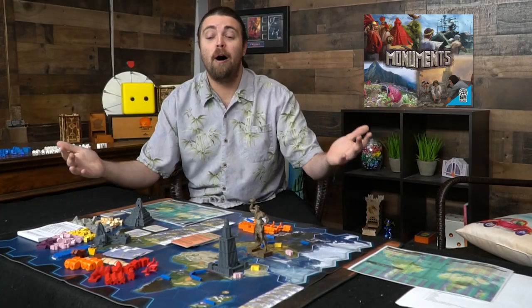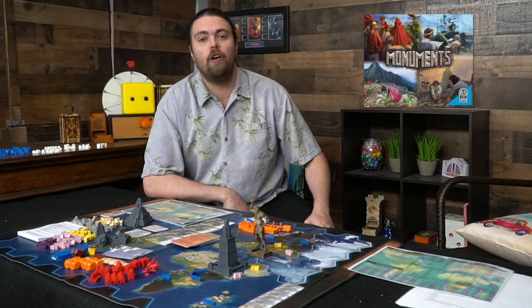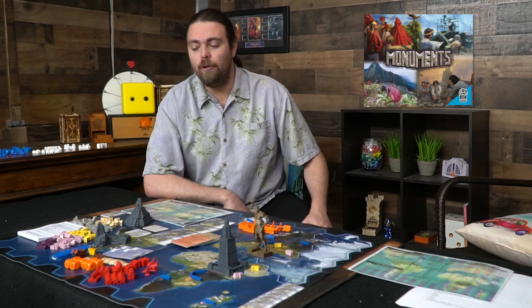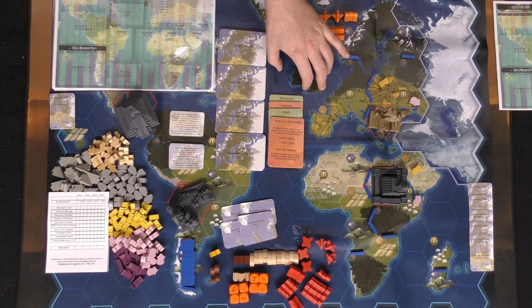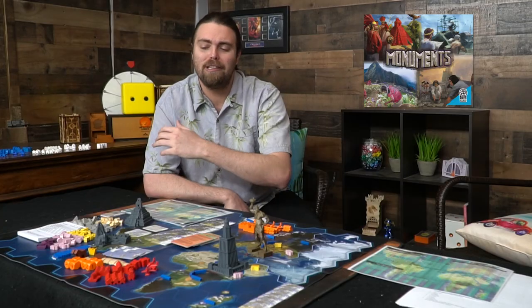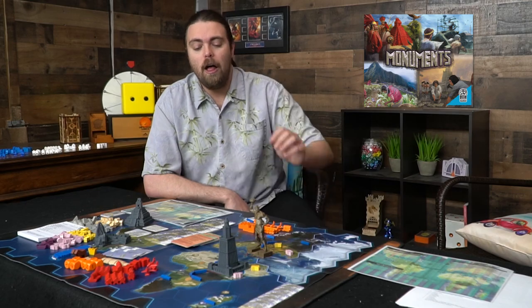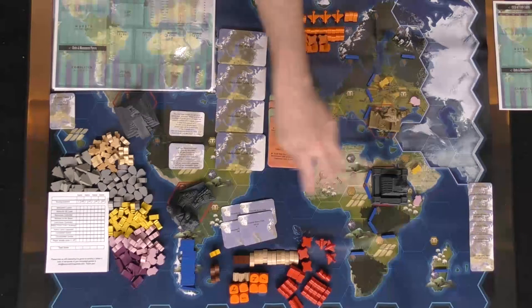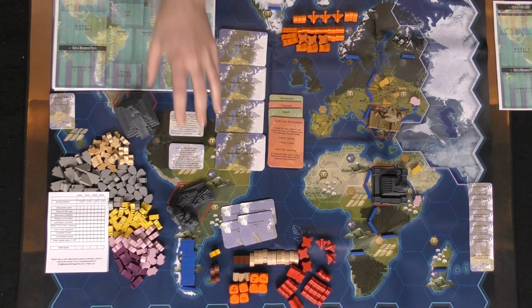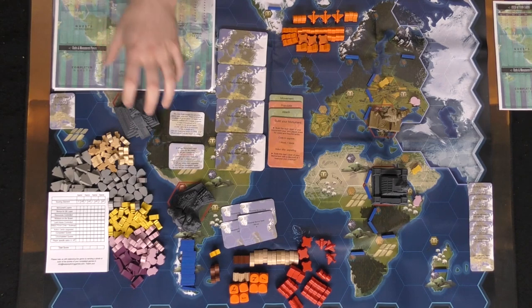These are the components of Monuments. Since this is a prototype, it will look different from the final version — things like rivers will actually be attached to the map, and tokens will likely be a different type. First, there is the game board, represented in four different continents or regions, played with specific players. This supports one, two, three, and four players.